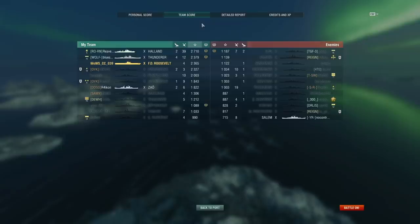Feel kind of bad for that Salem — she's last on her team but it makes sense, she got down to 600 HP early on. Her team simply didn't go to the eastern side. The reason I could strike that Hindenburg and Salem so easily is because they were essentially alone over there.